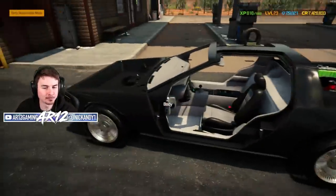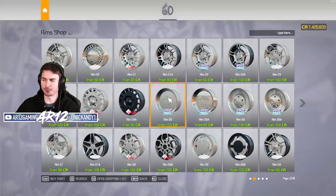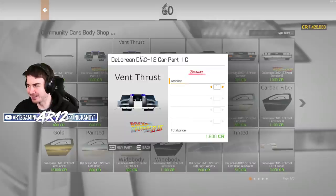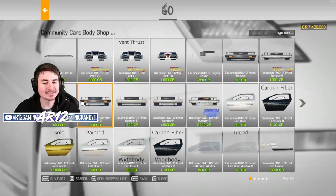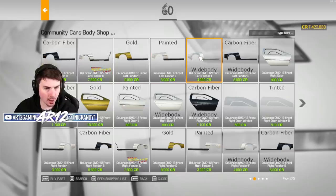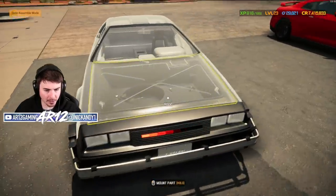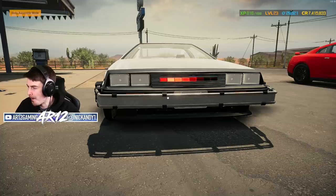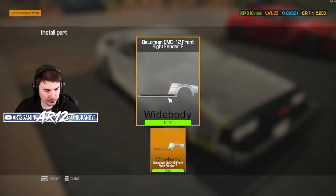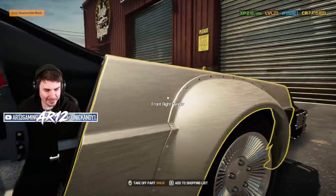Now we can do some DeLorean customization. Look at this thing — I love how low that is. This isn't like any other DeLorean you've seen before. We've got a ton of front bumper options — no way, there's a Ready Player One version! Take a look at all of our fender options: I have a wide-body DeLorean fender. It's like if Kit and the DeLorean had a baby. Let's also see this wide body — I can go way more aggressive. Look at that stainless steel texture on there too.